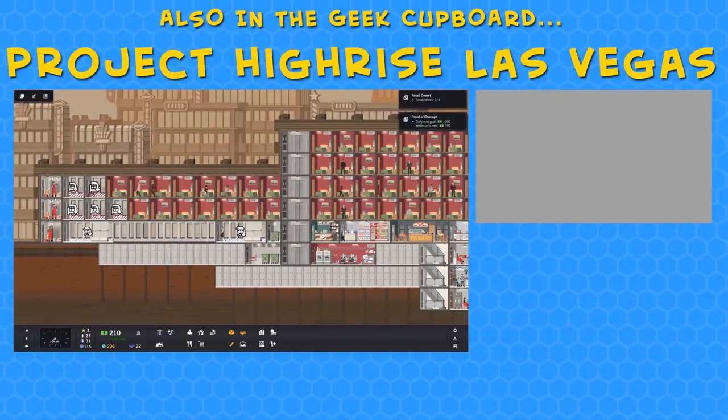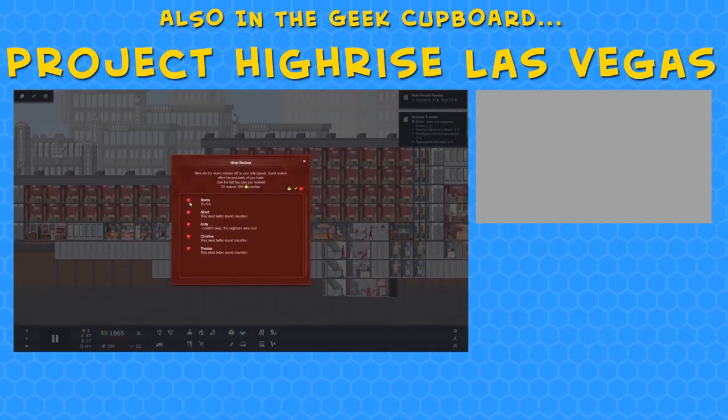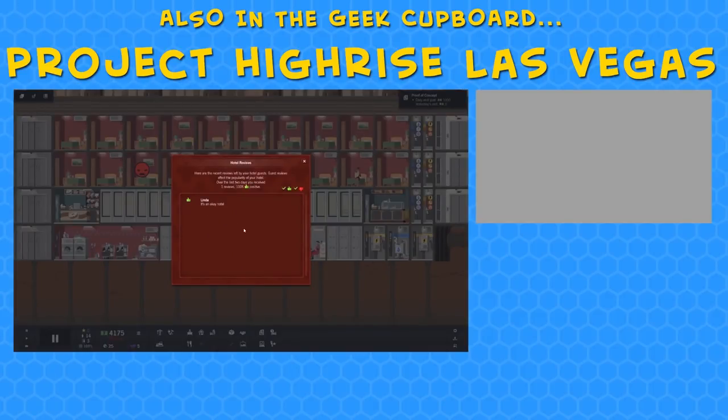Someone's gone down the lift but the lifts aren't finished - this is very dangerous. Martin gave me a negative review saying it's fine - you silly man Martin, you've clicked the wrong button. He looked like he had no trousers on, which was a little bit strange. And Linda, with her gleaming golden words of appreciation, says: Eh, an okay hotel.